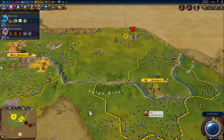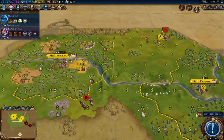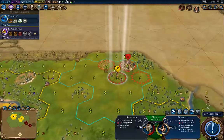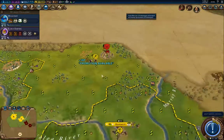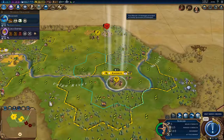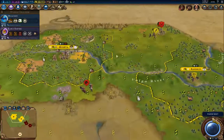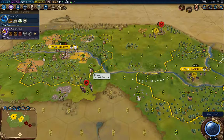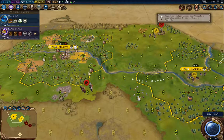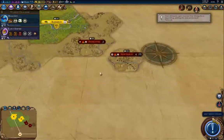I want to get the furs online, but I've got a barbarian problem being created here. I want to take this one out. Mongolia's got a third city up already — wow.